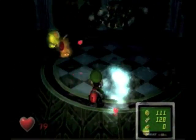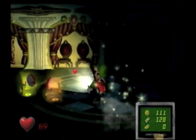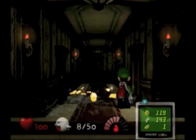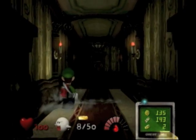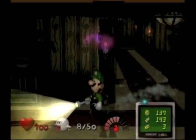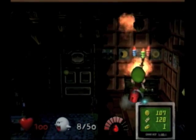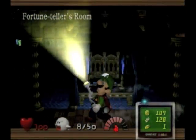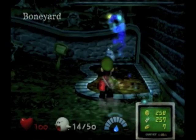Luigi's vacuum is your main tool and weapon throughout the game. Along with sucking up ghosts, you can also use it to shake furniture around and see what money comes out. The vacuum can also shoot fire, water, and ice. Those elements are used to combat elemental ghosts, but they also play a role in a lot of room-based puzzles, such as lighting a candle or putting out a fire.